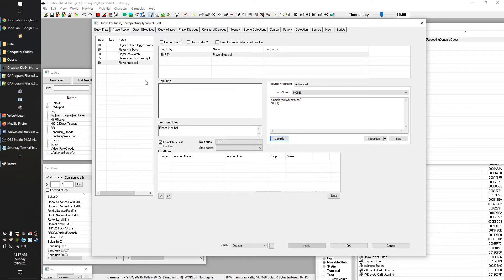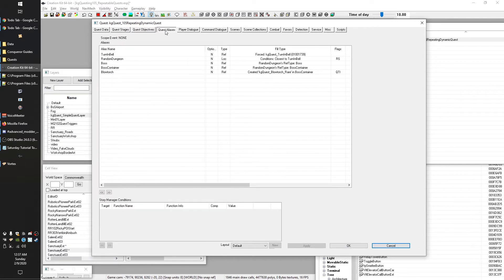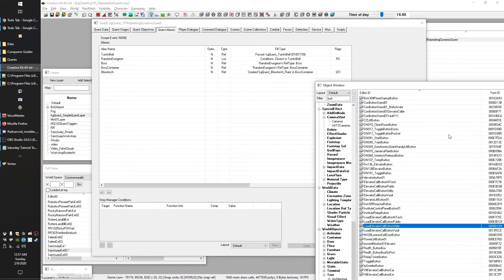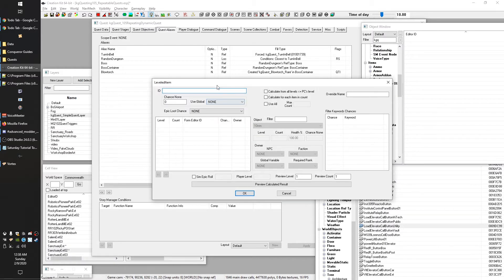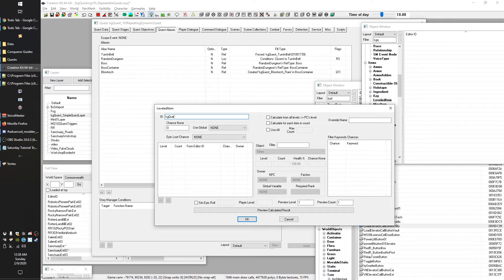We compile that and now our quest is configured so it can repeat multiple times. While we're in here, I want to show you how to make another couple of tweaks to make this more interesting and give you another tool for your belt. We're going to change it so our item is actually dynamic as well. To do that, we're going to go to Leveled Items and create a new one.